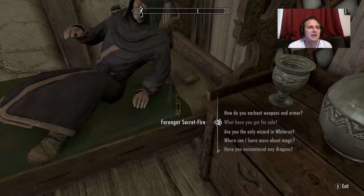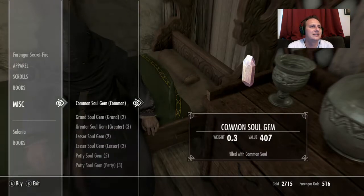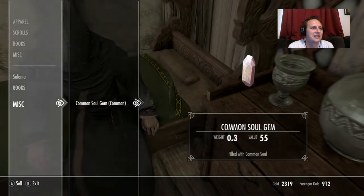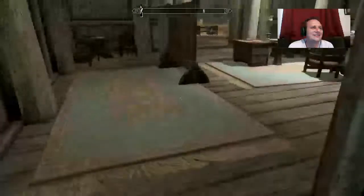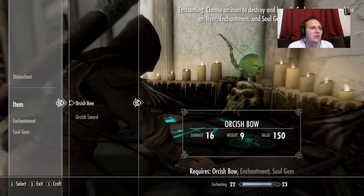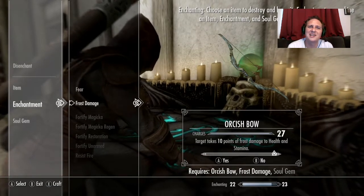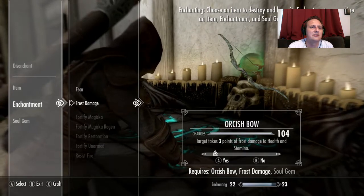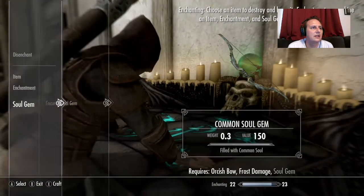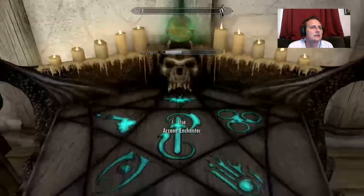400 bucks? I hate you. You can have my shadow marks book — I don't need it anymore. You should join the Mages College in Winterhold. Alright, so we are going to take our orcish bow — frost damage, since that's the only enchantment we got. It's not perfect. 27 charges — we'll just do ten. Common soul gem — that's a decent enchantment, but keep studying, you've only scratched the surface.